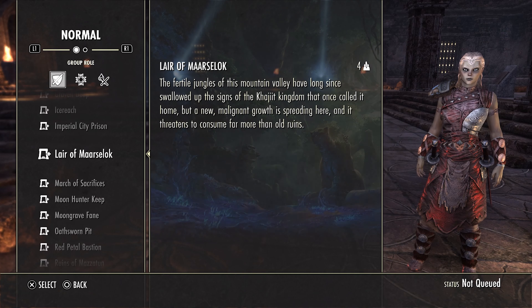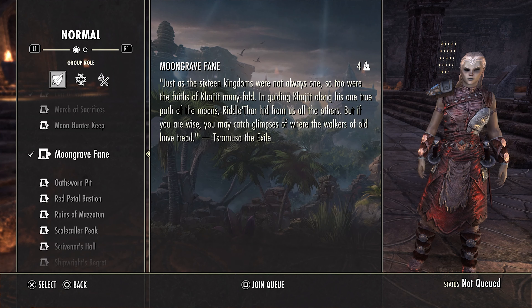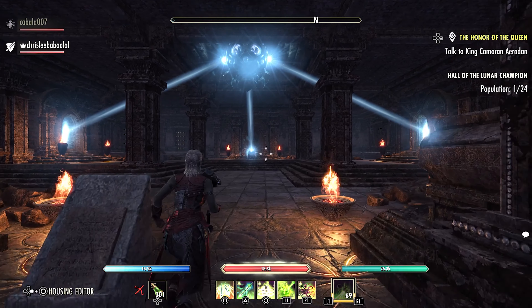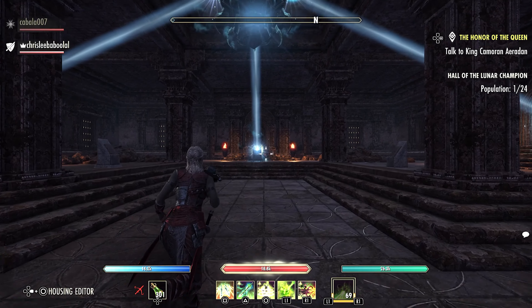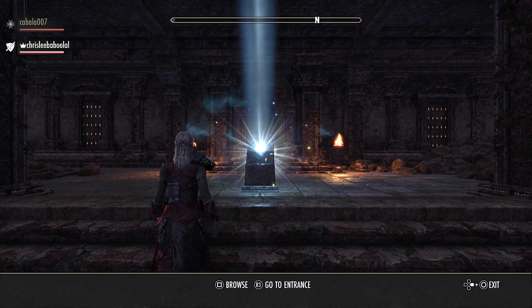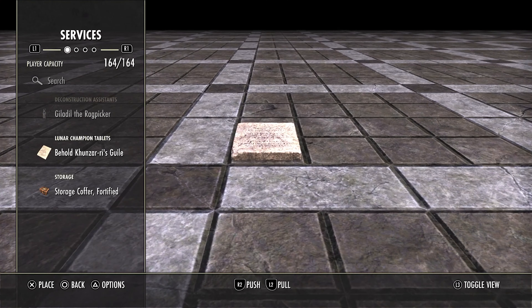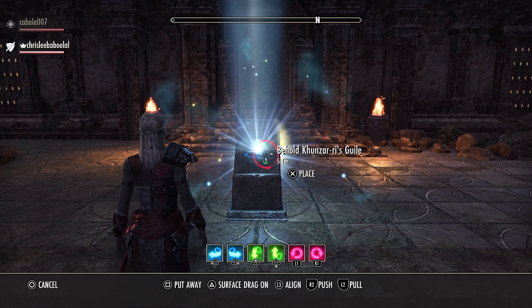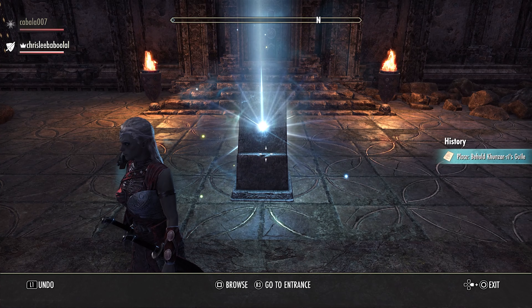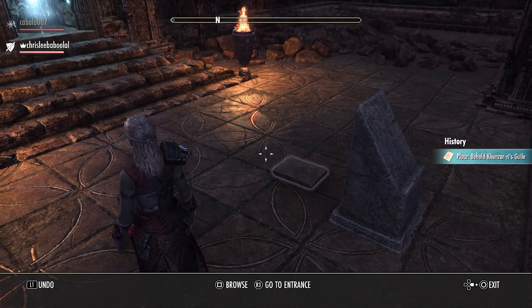For the next tablet, we have to complete two dungeons: Lair of Maarselok and Moongrave Fane. After completing both dungeons you're going to get the tablet that's going to unlock the portal to Moongrave Fane. You want to come here and just drop it right here — put it however you want, I'm just going to place it on here — and it's going to open it up. As you can see, the portal has been unlocked.